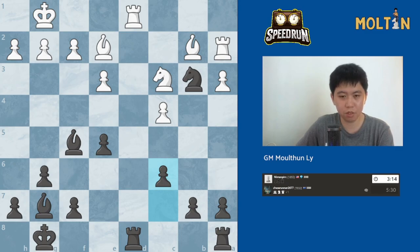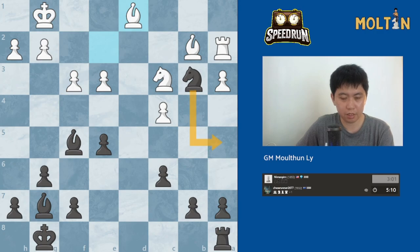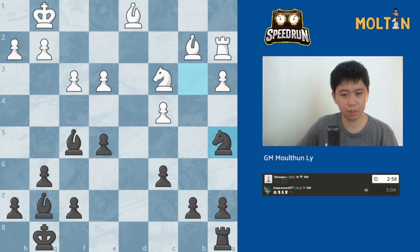And then next we just trade rooks. I think I trade rooks and I can attack this pawn. I can attack this pawn with knight a5 or even knight to d2 — probably okay. But let's go knight a5. Bishop e2, and I have bishop to e6.